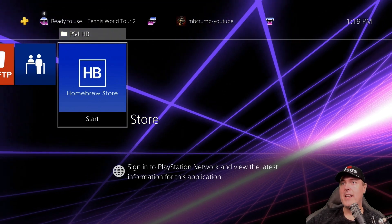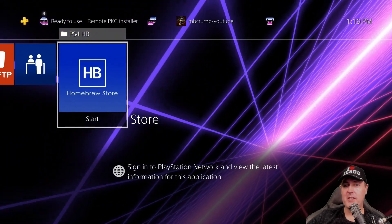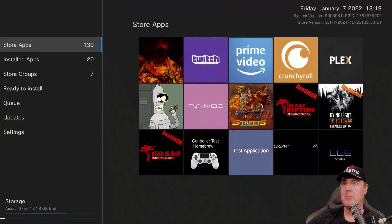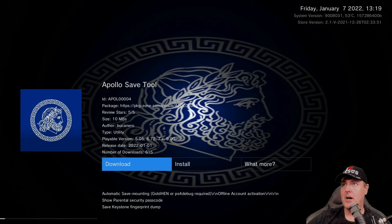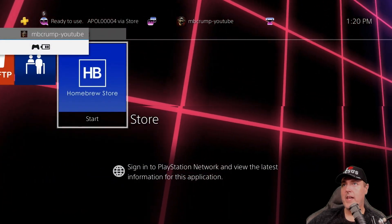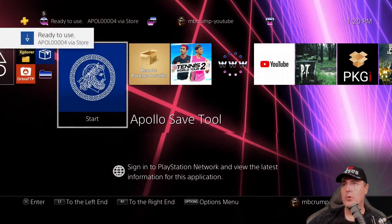Head over to your PS4 and go into the homebrew store. If you don't have the homebrew store, there is a link to it down below. Once you have that loaded up, go to store groups, then utility, and scroll down a bit and you'll see Apollo Save Tool. Hit the download button, let it finish, then click on install. Now navigate to the application save tool and run it.